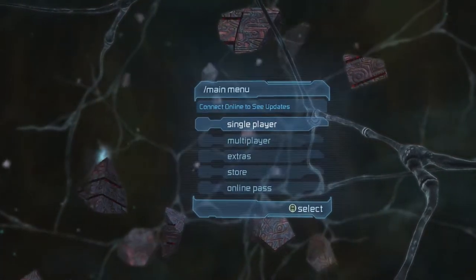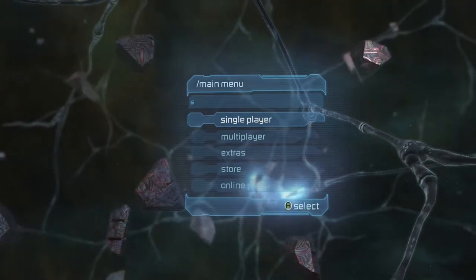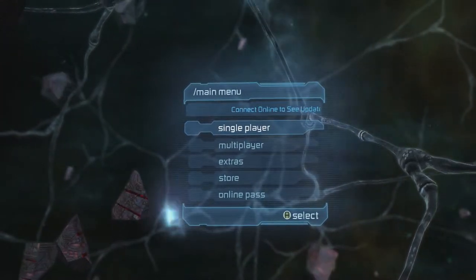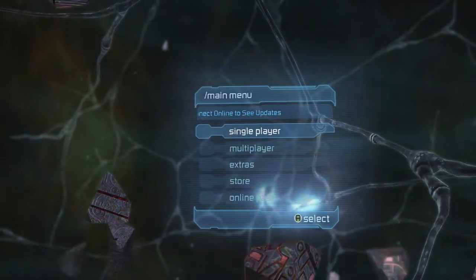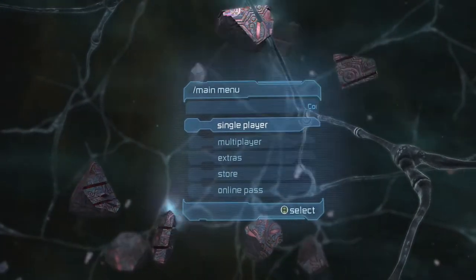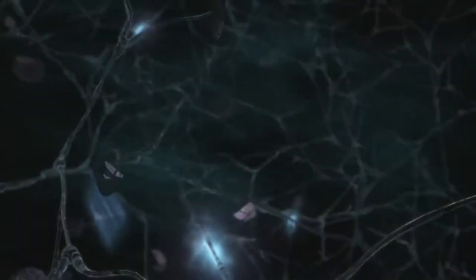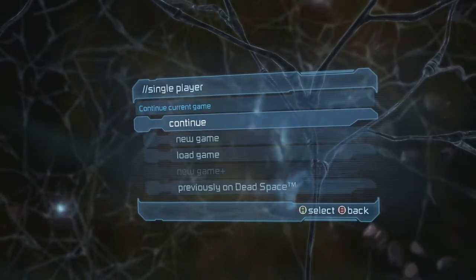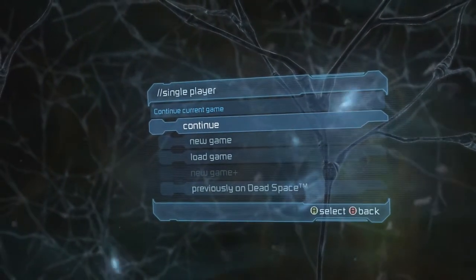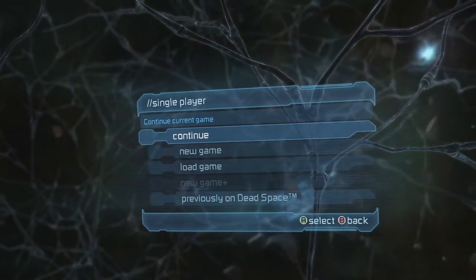Hello again and welcome back to Dead Space 2. The last time we left off, we found Strauss but unfortunately we were forced to kill him because he was not feeling himself, so we had to take him out. Now we're going to have to find Ellie, if she's alive, and continue on to the government sector and destroy the marker once and for all. I did make a comment about Strauss's death but unfortunately I had my mic off.